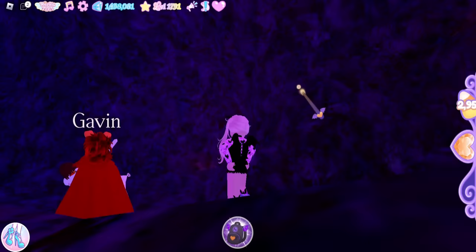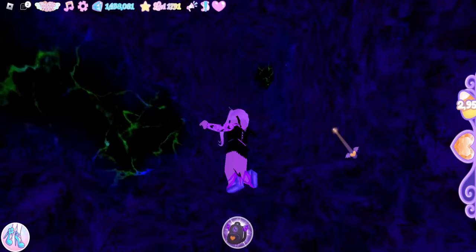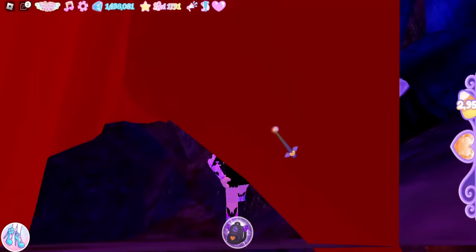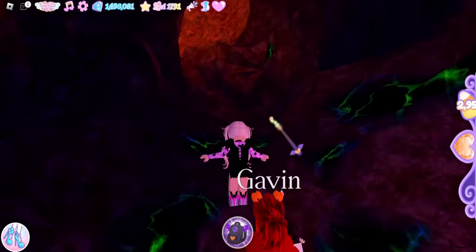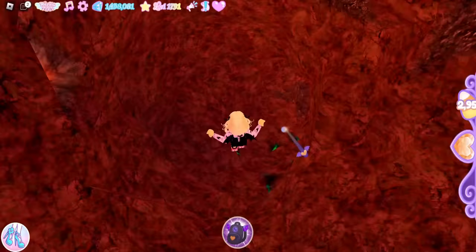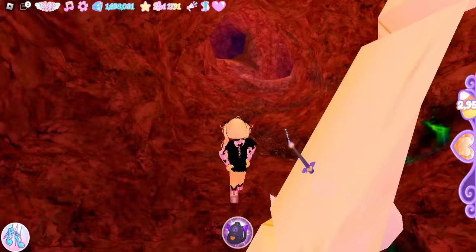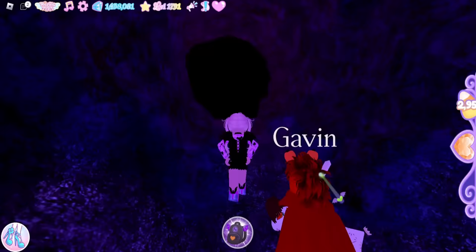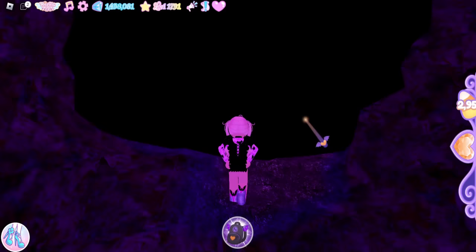Now come up here, follow the green, and you will see a candle — go towards the candle. You will see more green right here. We are going to follow the green and it kind of loops down to right here. We are going to fall down this hole right here, and you should see a pumpkin. This means we are almost done. Go past the pumpkin, past the crystal, and up here.